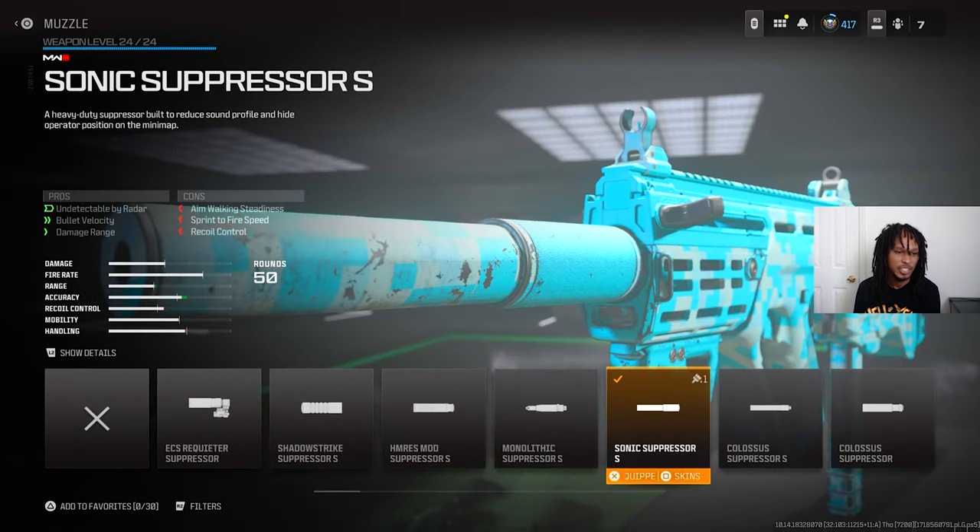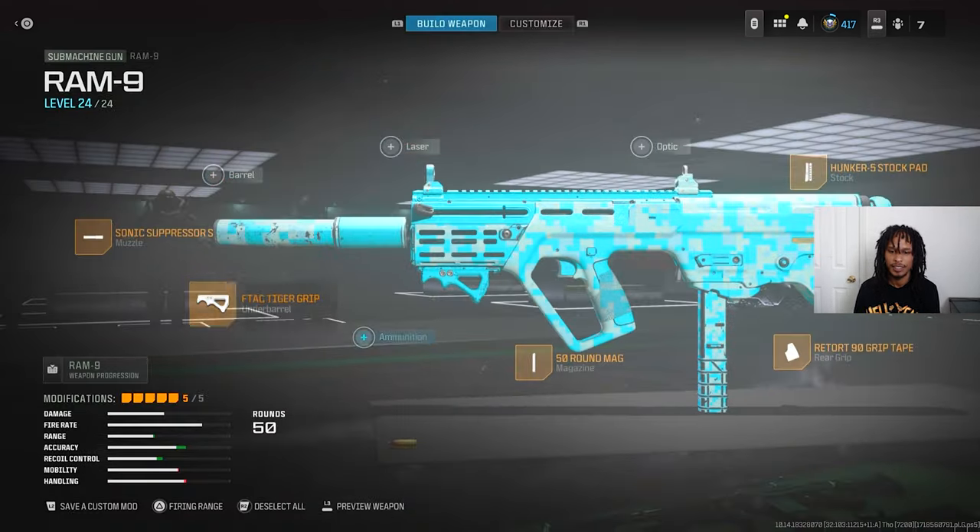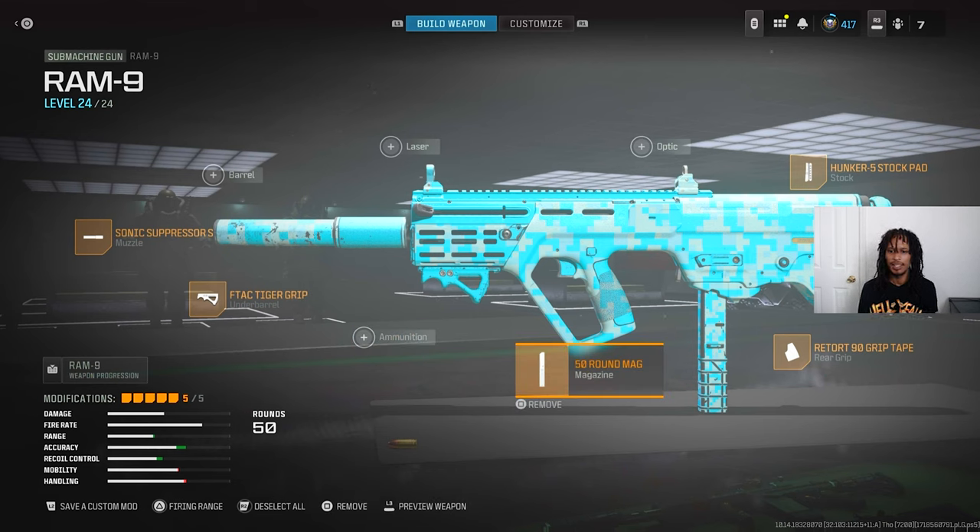I got the F-TAC Tiger Grip, which is great for aiming and recoil control — also big for hip firing. Super big for hip firing because I like to hip fire a lot.